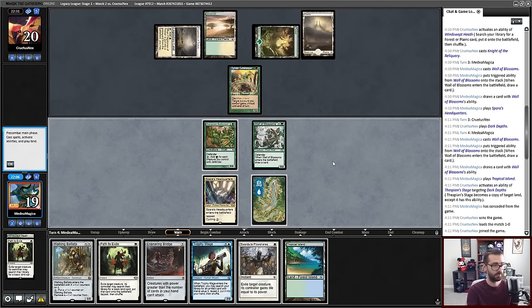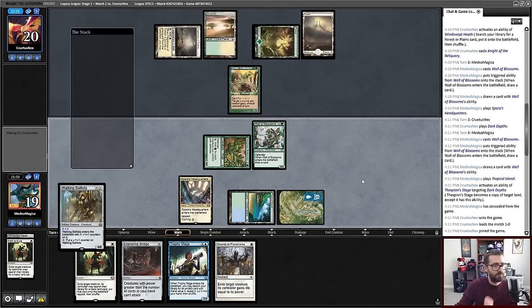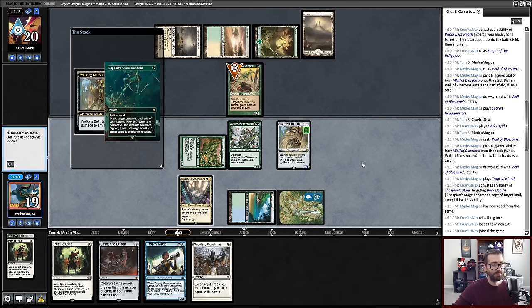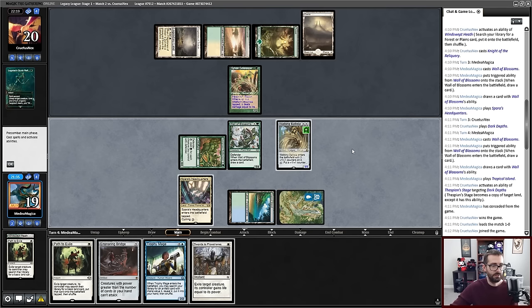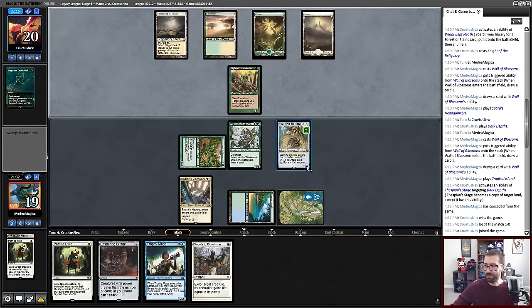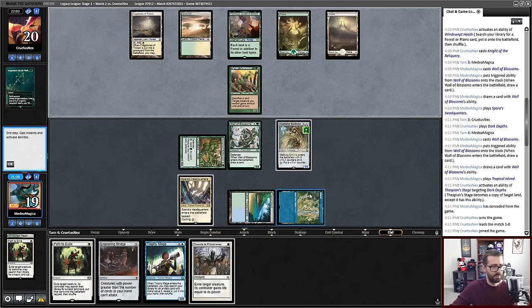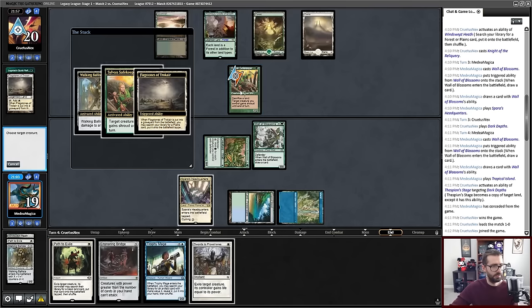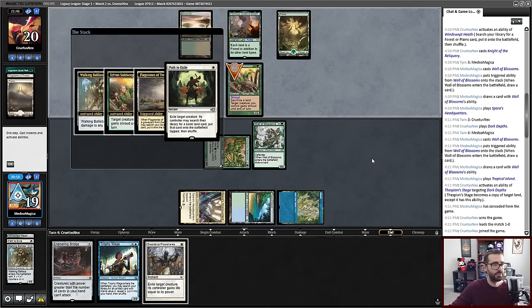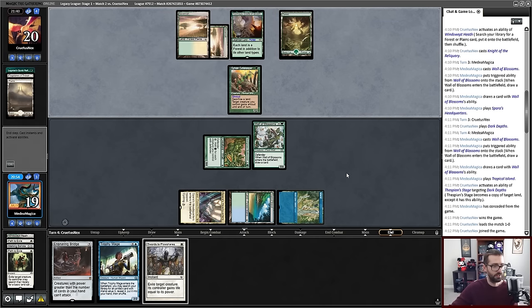Five mana to work with this turn — I think that just means Walking Ballista. We'll do this for two and attempt to ping and kill Sylvan Safekeeper. Legolas' Quick Reflexes — so that fizzles that. I can try again on my opponent's turn, or just wait until my own turn and put a counter on this. It's a little weird because my opponent has Flagstones, which is a great land to sacrifice. My opponent gets a Savannah and the stack clears. My opponent crop rotates — I fire off a Swords to Plowshares in response.